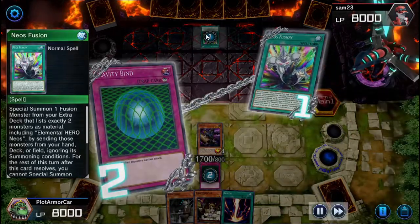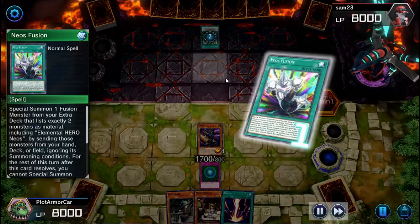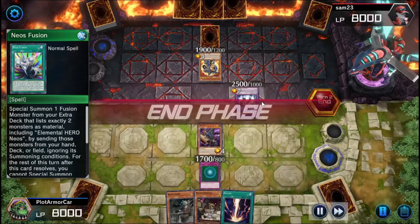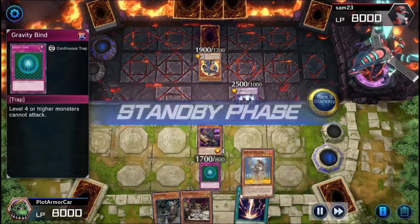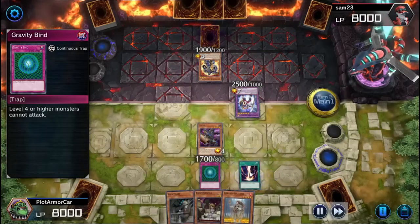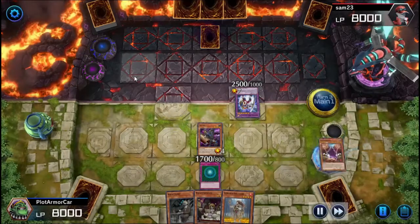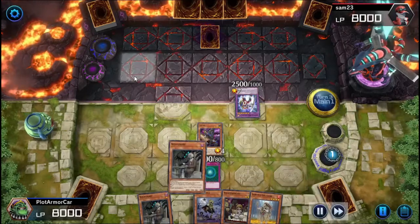I see he's using a Neos Fusion, and a lot of those cards get shuffled back into the deck, but I think Neos Fusion stops it from happening. He couldn't attack with any of them because I played Gravity Bind, so I'm good to go. I drew a Shirani Solitaire, which is great, and then I played Raigeki to get rid of his monsters. His card had a graveyard effect which stopped it from being destroyed, but I should still be able to do something.